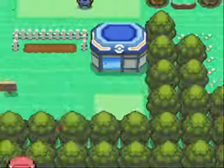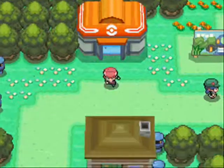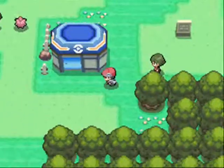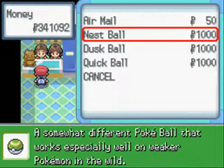Obviously it's not always going to work, but if you use False Swipe - because all of the Pokemon are neutral to it, so that's even better - you can use False Swipe and just get it down to low health.